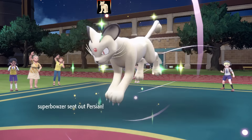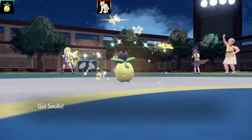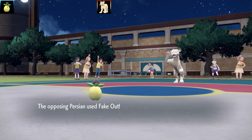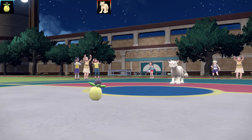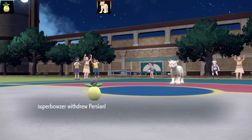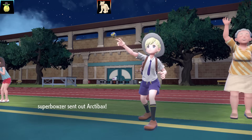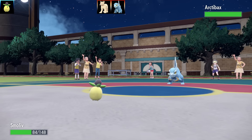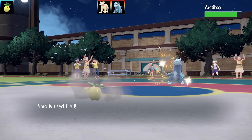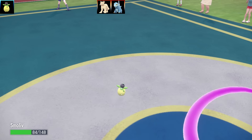Let's get to the third and final battle against Super Bowser. We've got a very skinny-looking Persian — it needs some cat food or catnip. It goes for Fake Out and in comes Arctibax, which uses some sort of ice-type move. I went for a double Flail before failing, and it goes for Dragon Tail. I actually got put on a lot of minimum health, which benefits me with the Flail power.